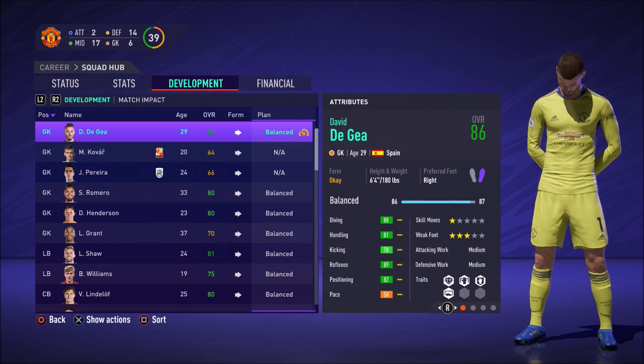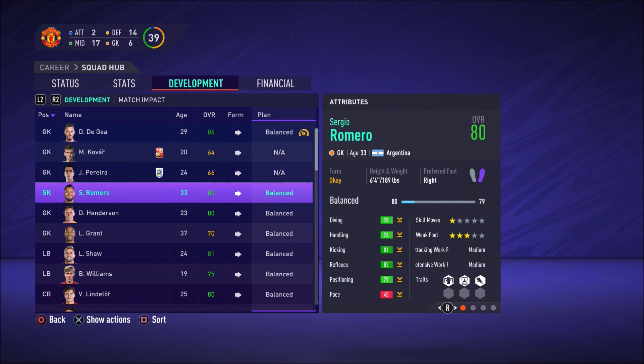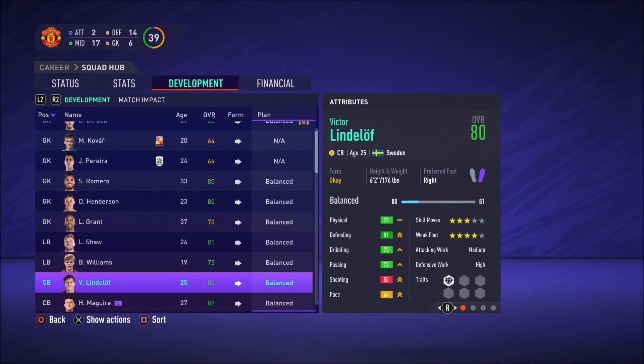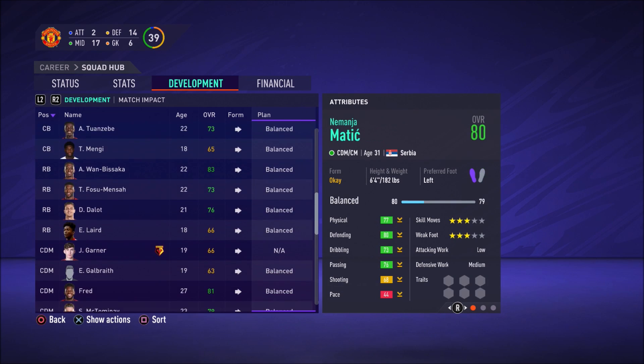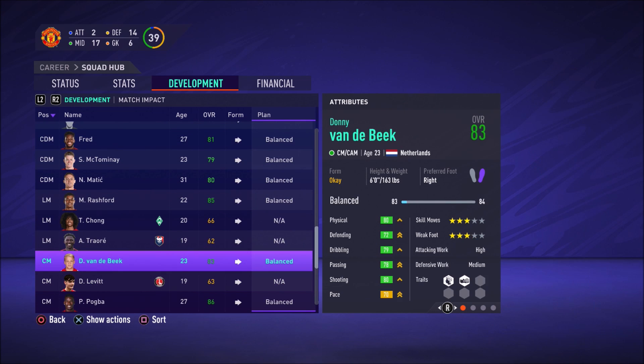Right at the end you have one called 'Plan'. Everyone starts with a basic balanced plan, and what that means is that all of their stats — as you can see from the side — will all progress at a fairly basic rate for someone of their position. However, if we want to change it and make them a little bit better in certain areas, we can do that.